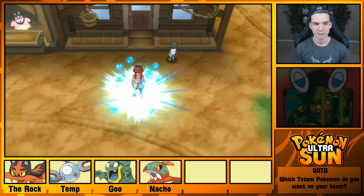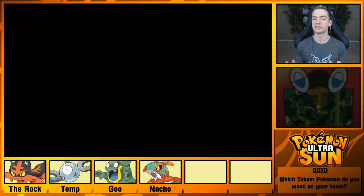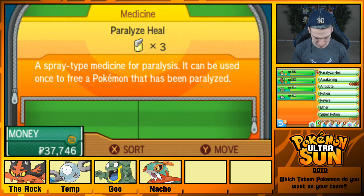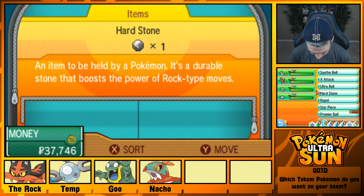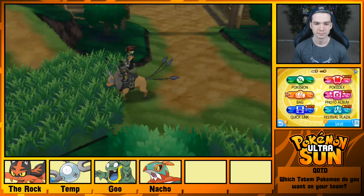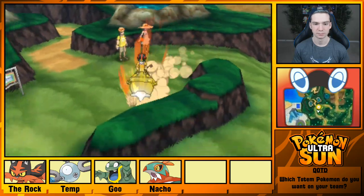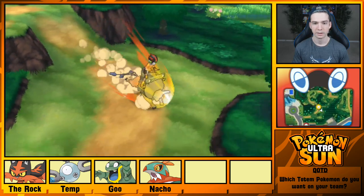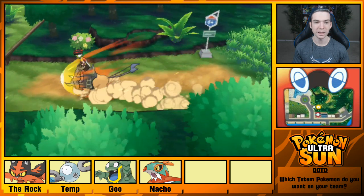I'm definitely using a Repel this time around, because I know the Pokemon on this route and I don't care about them. The couple found each other on the way — that's good, I'm proud of them. It's just one grass patch, and we made it! Booyah!